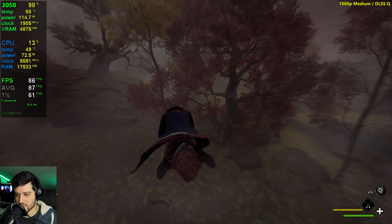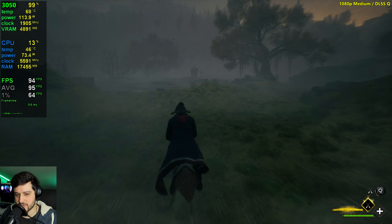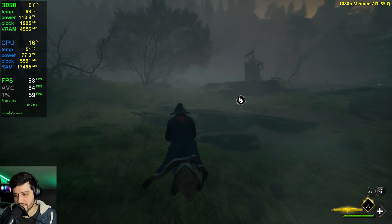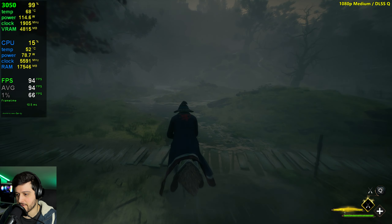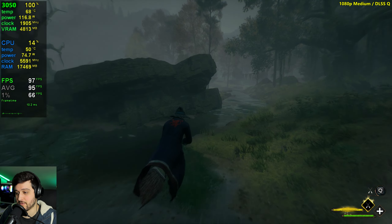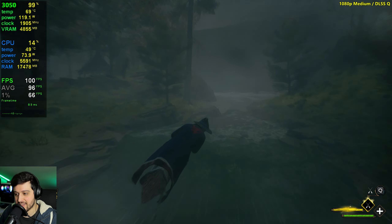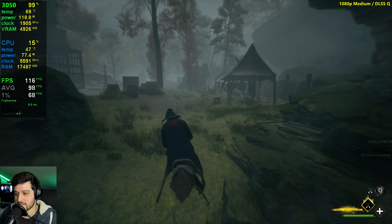Let's go ahead and try it with DLSS on Quality now. Let's go down to the swamp area once again and check out the FPS — 100, 90. The thing is, this looks almost the same as using DLAA. Slightly more pixelated in some areas if you really look for it, but it's so much smoother and it never drops from 60fps. I think this is probably the way to go if you're running a 3050 in this game.